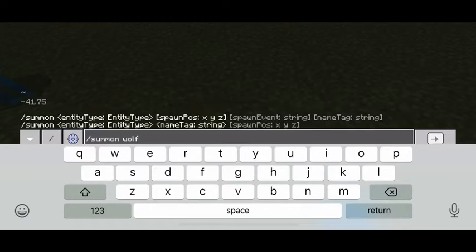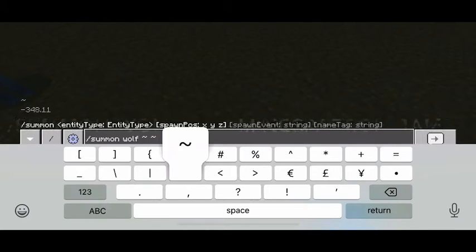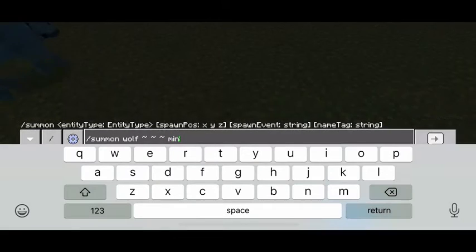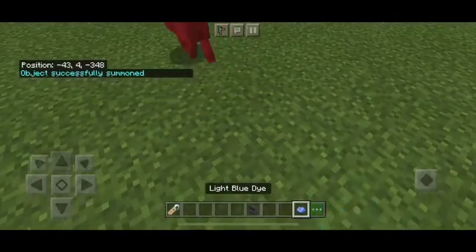I wrote it down because I couldn't remember the command: wiggly space squiggly space Minecraft, and then on underscore tame. Do that and by your hand she'll get a red dog. Crazy!